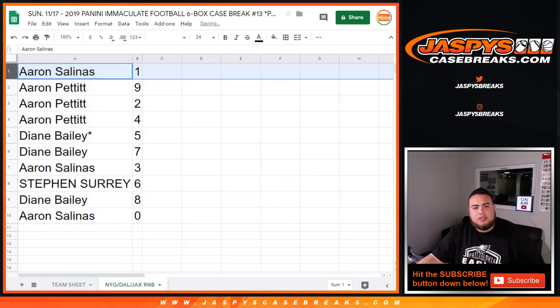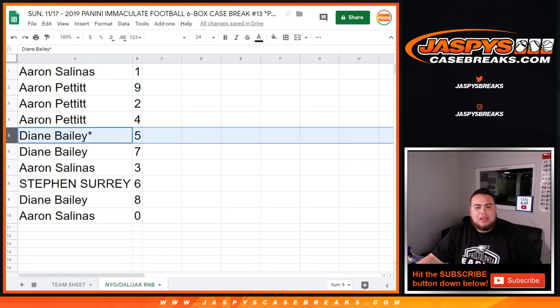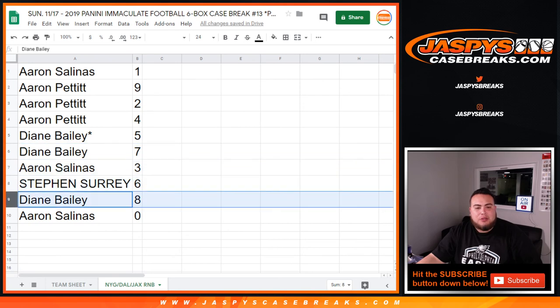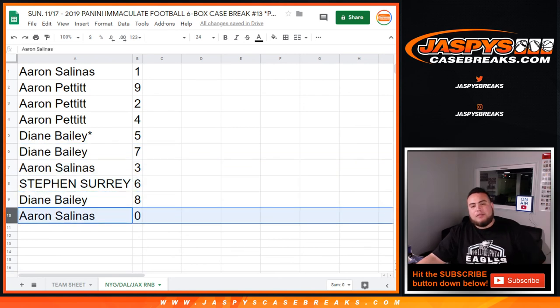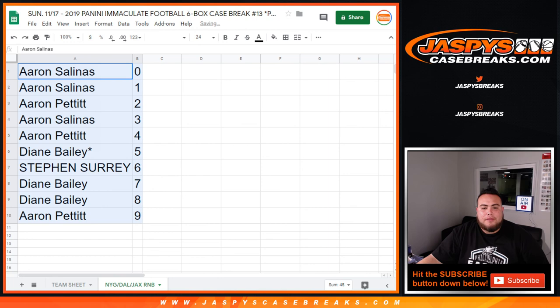So there you go — Aaron S gets one, Aaron P with nine, two and four Diane, Mojo with seven and five and seven. Aaron S with three, Steven you got six, Diane with eight, and Aaron S you have zero. Any and all redemptions for these three teams, if there are any. This is the randomizing part of the video. We have three teams left in the bigger team break — once that sells out, in a separate video we will break open Immaculate for the bigger team, number 13. Appreciate it folks.